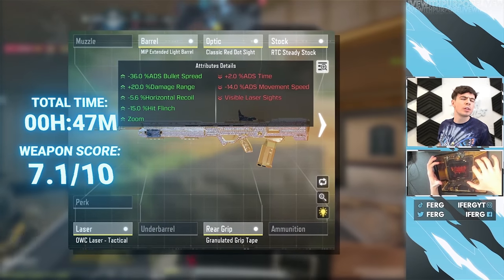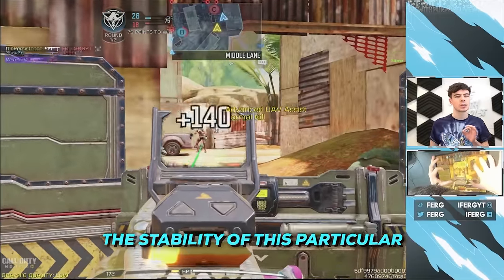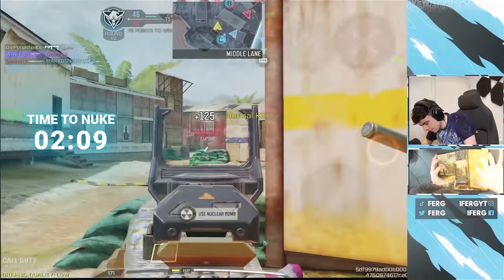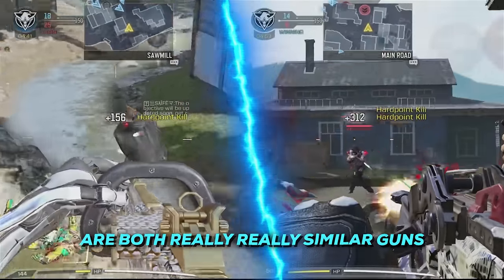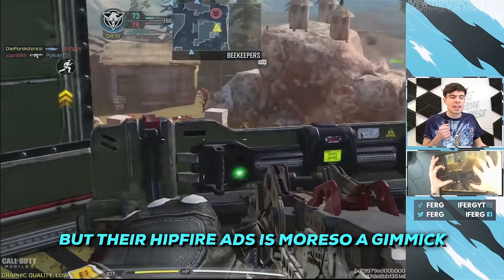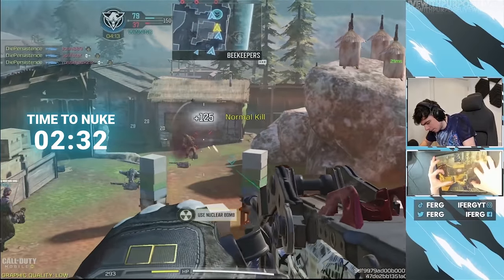But nowhere near as dominant as the RPD. When we talk obliteration, the RPD does it right. The stability of this particular thick boy is unprecedented, and you should definitely try it out. I got it, dude! This gun is nuts! The Chopper and the Hades are both really, really similar guns — kind of quirky, but their hipfire ADS is more so a gimmick rather than a thing that makes them really good. Got it! Let's go!